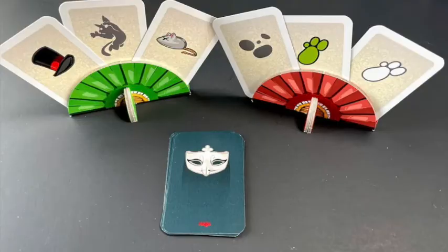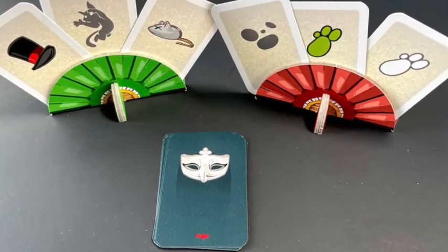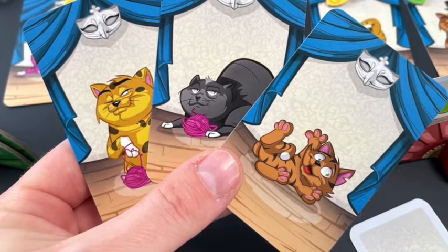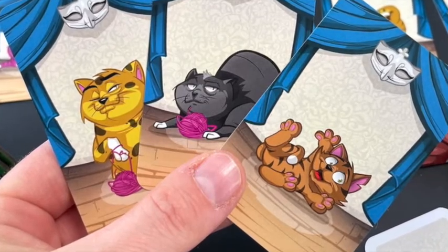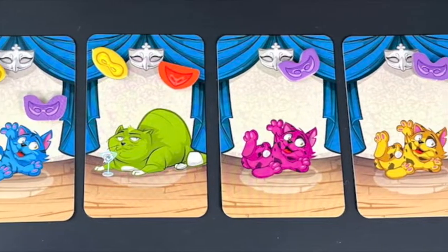One player might have cards that allow them to hide their features while the other player doesn't. This is less of an issue when you have more players, since more cards will come out and it's unlikely to be a single player over and over again being the only one whose features are being revealed. At four players, the turns get longer near the end of the game as each of the players tries to analyze the available clues and narrow down possible attributes for guessing.